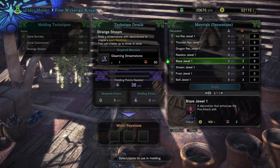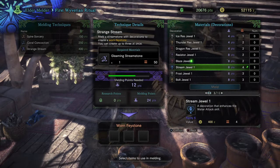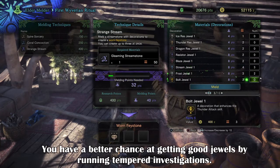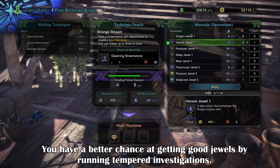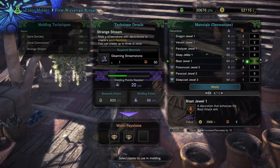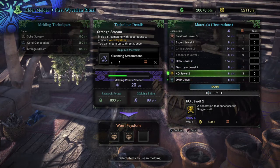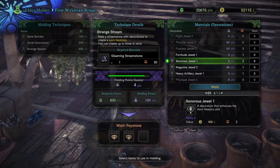Each of these options requires melding stones, which you can get by completing tempered investigations. The higher level the investigation is, the higher chance you'll get the required stone. The methods are the same as before but with a slight twist — you'll trade in items you don't want, meld them, and then generally pray you get the decorations you want. The ritual won't give you the decorations you want straight away as it's all RNG based, and the higher the variety of the item is, the less likely you'll receive that item.